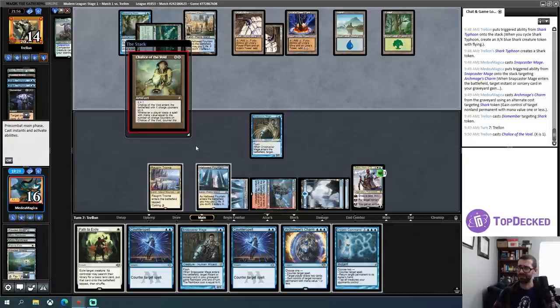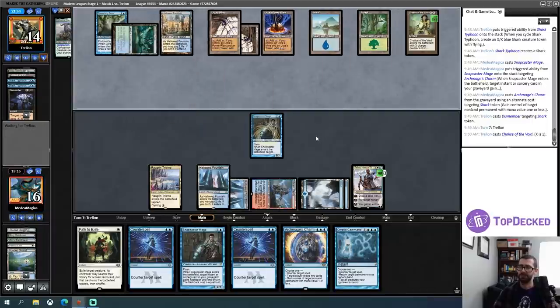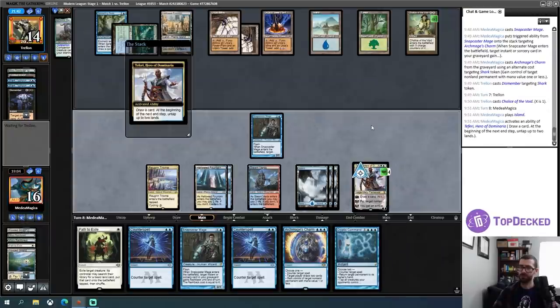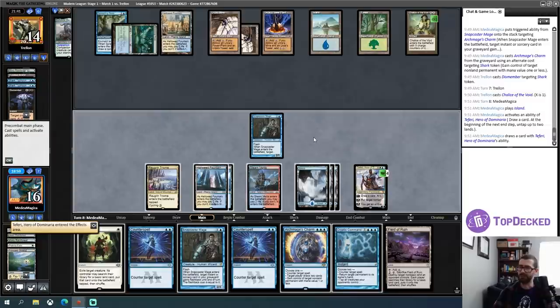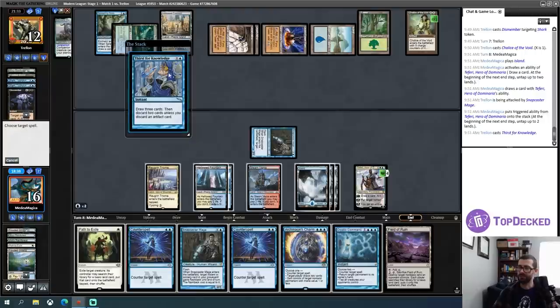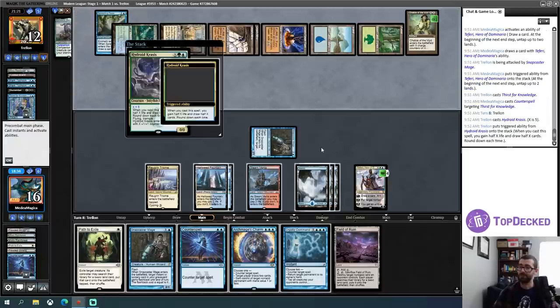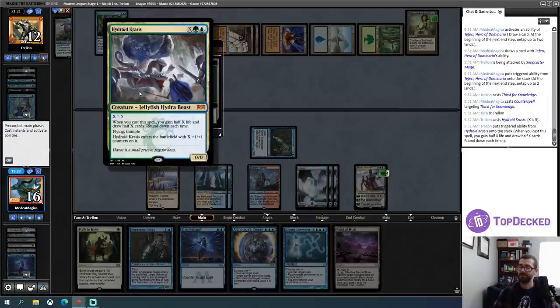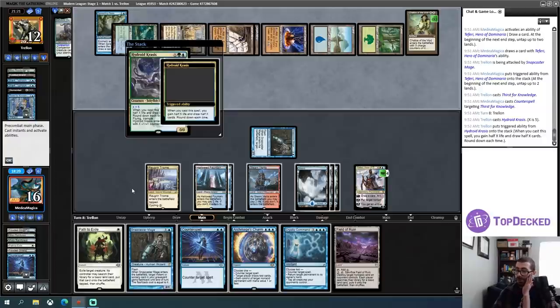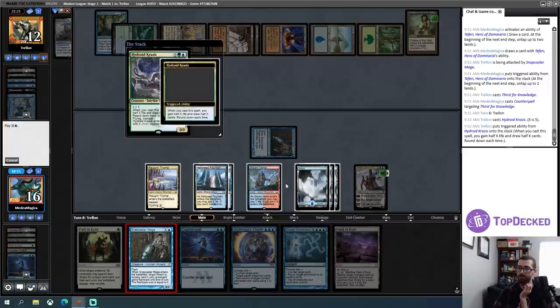Doesn't really matter that much. I have one, two, three, four, five Counterspells available — I can also just deal with it via Teferi at some point. Plus this. There's a punishment for playing my land first, I guess. The punishment is they're down to 12. I have two floating mana and a billion Counterspells — I'll fire that off and counter this. My opponent gets some amount of value. I want to counter the draw. I kind of just want to put in the Snapcaster and clock my opponent faster now that they're going to gain some life. I'll go ahead and Snapcaster Counterspell this.